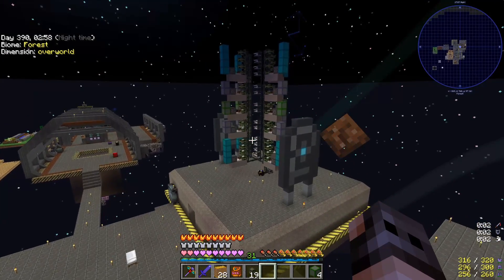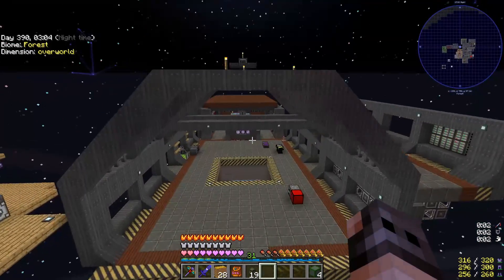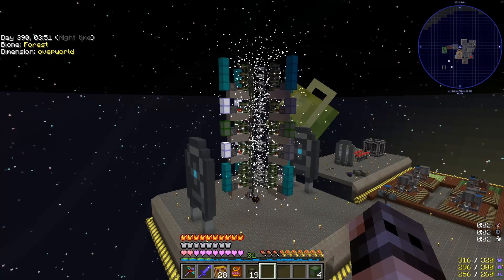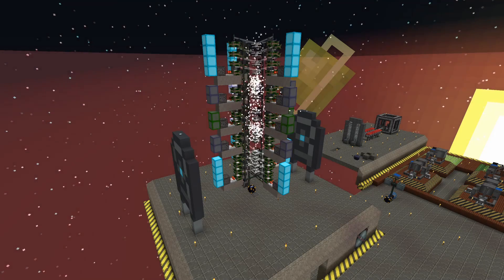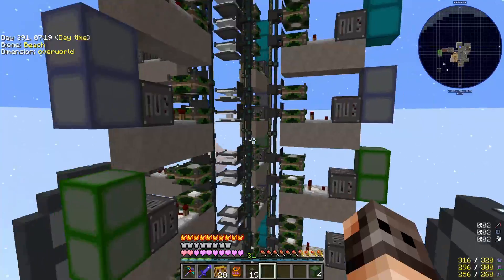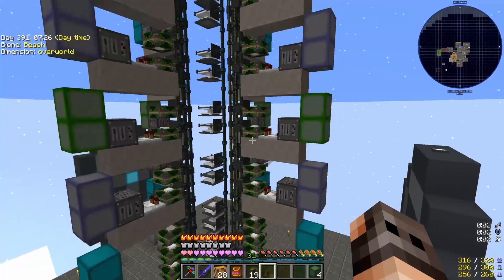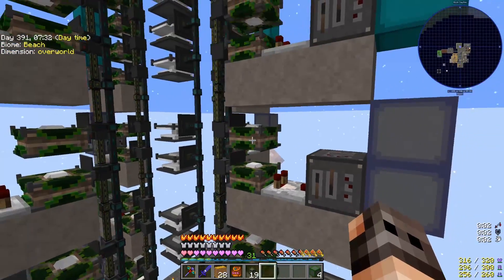I know what you're thinking — what the hell are you doing? You will see. Let us order some capacitors and then you will see the light. Let's order 10. Now do you see it? It's perfect. The lights are for aesthetic purposes but they also serve as indicators for which stage of crafting we are at.